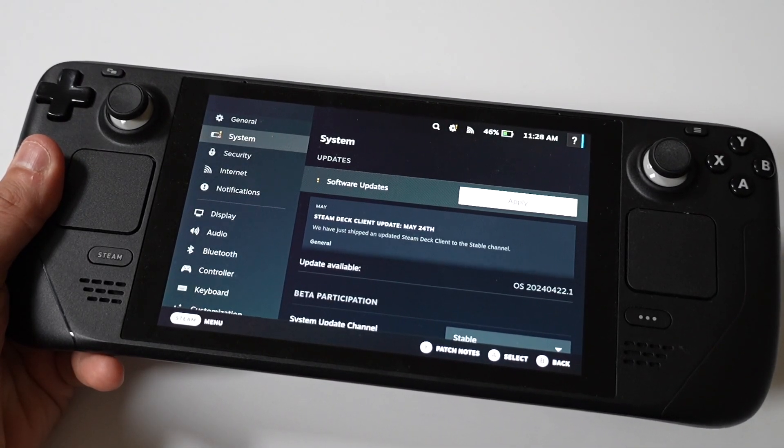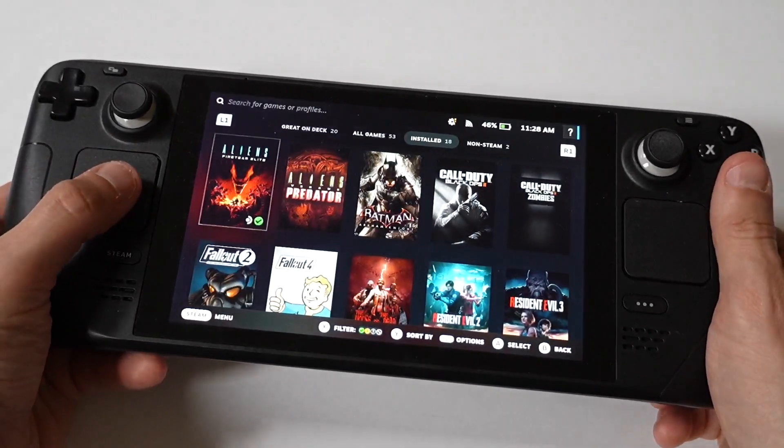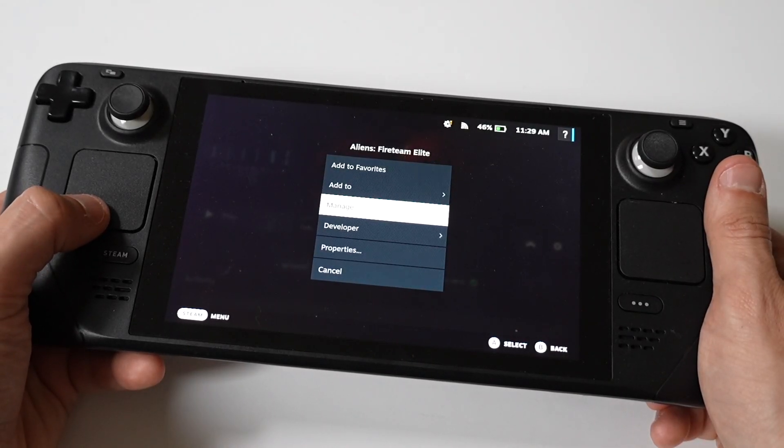The next thing you do is try reinstalling the game. Navigate to your game library, locate the game that's stuck on verifying, uninstall it by selecting it, go to Manage, Uninstall, and then just reinstall it.